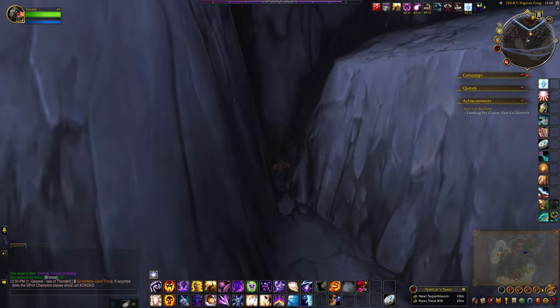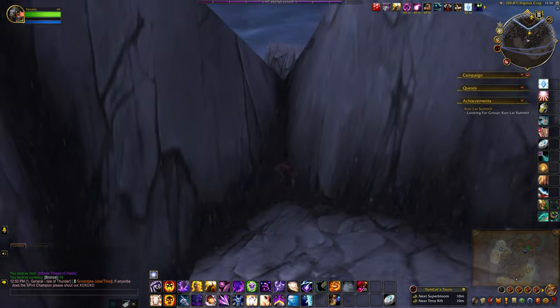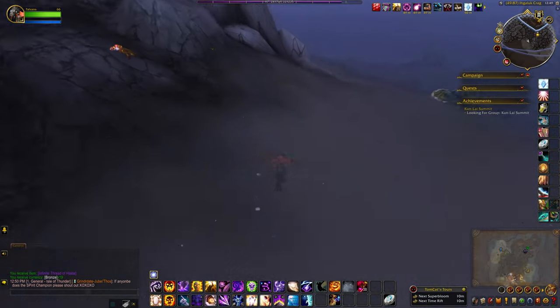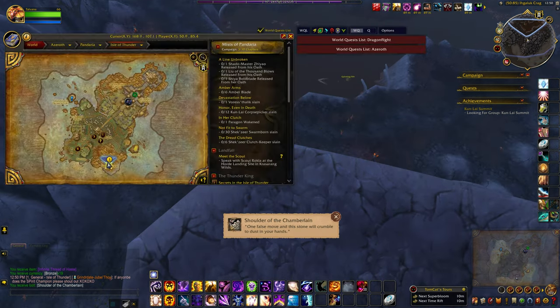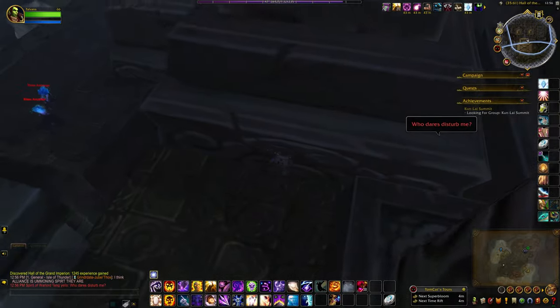The first piece is actually located at the top of this mountain, which is why you need the Saurok illusion — it helps you jump your way to the top. Just be a little careful though, because you can overshoot the mark and go flying off the mountain, which obviously you don't want, and did happen to me.